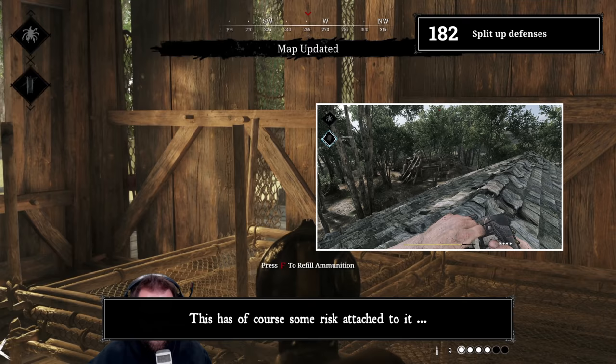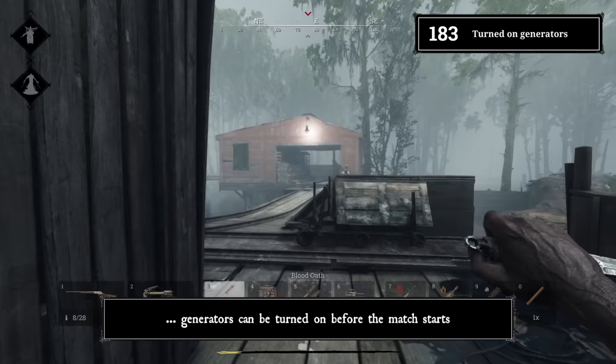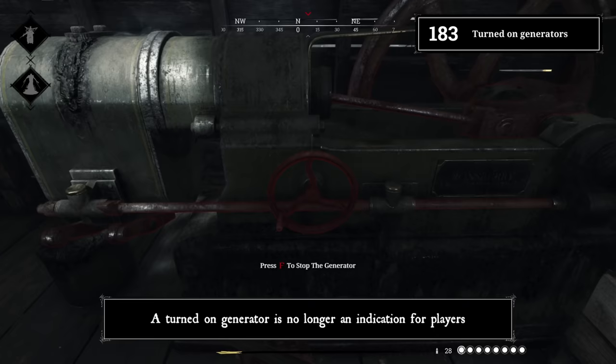This has some risk attached to it because you can end up in a 1v2 quite fast. Tip 183: Turned on generators. Since one of the recent patches, generators can be turned on before the match starts. A turned-on generator is no longer an indication that players are present.